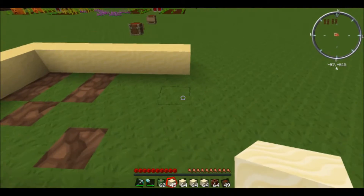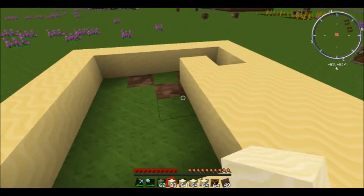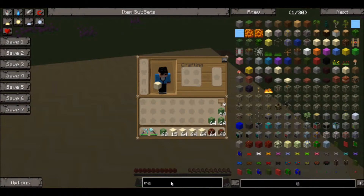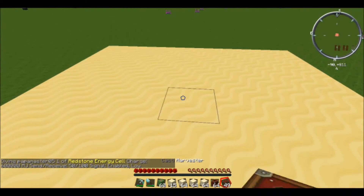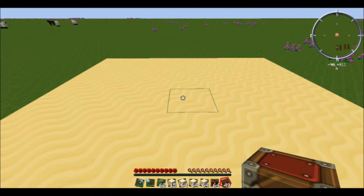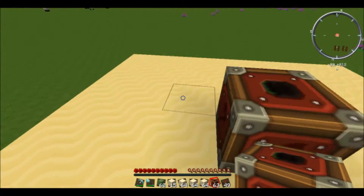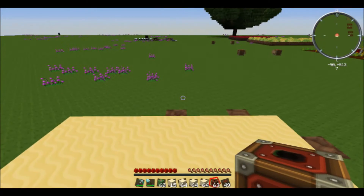What I'm doing is just a real small area right now, just for the tutorial. What I did is just a quick 7 by 7 area — I've got to have odd sized areas. What you do is set down your harvester just kind of in the middle. The area it'll affect is a 21 by 21 by 6 high area, so just make sure you plan it out so it's not pulling off other farms.